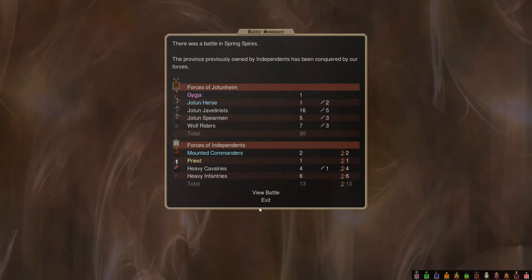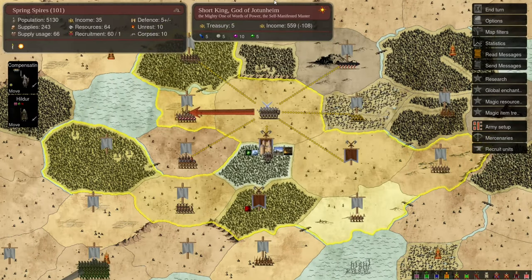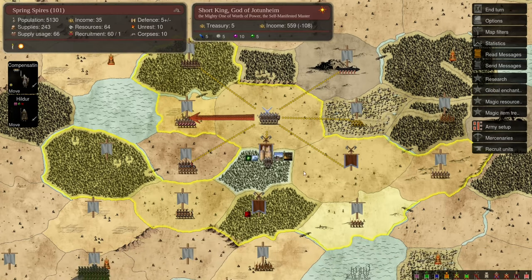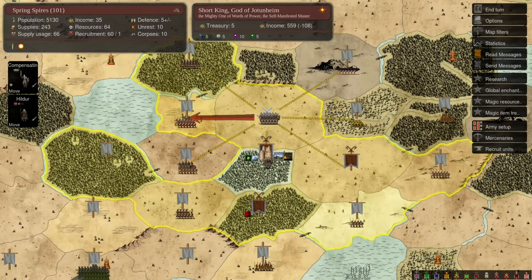Simple plan for today: continuing to research at the capital and recruit units. We're going to take a risk this time — I'm hoping this army is strong enough to conquer this province; if not, that'll be a serious setback. I'm tempted to bring Hilda home, but I don't have enough squads under this commander for three separate groups. I could incorporate my spearmen into my javeliners, but I think I'll give this a try. Arguably even if successful this is a waste of a wizard's turn, but we're going to do it anyway.